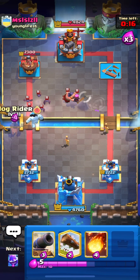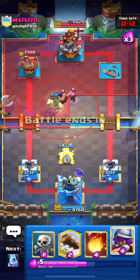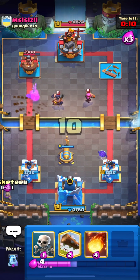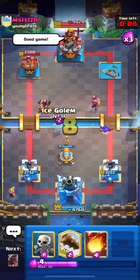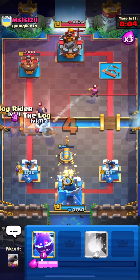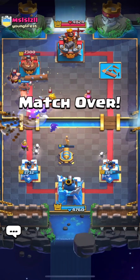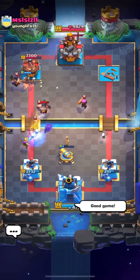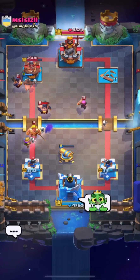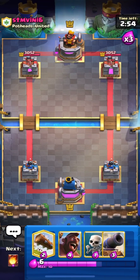We are back to the hog and I'm going in with it on the opposite lane. I'll place my cannon over here and I don't think he can come back from this guys. GGs to him — he places the arrows, and I'm going in with my hog just to put some pressure. That's it guys — let's move on to the next match.